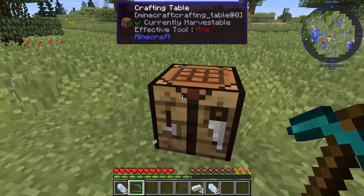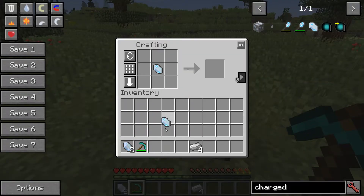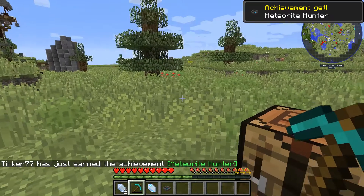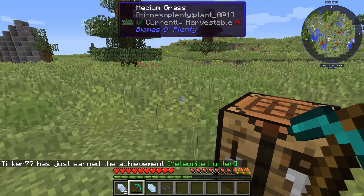With one of those two charged crystals, you put four iron around it and you may get a meteorite compass. The next thing we need to do is use the meteorite compass to find the meteors, because we need some things that are inside of those.